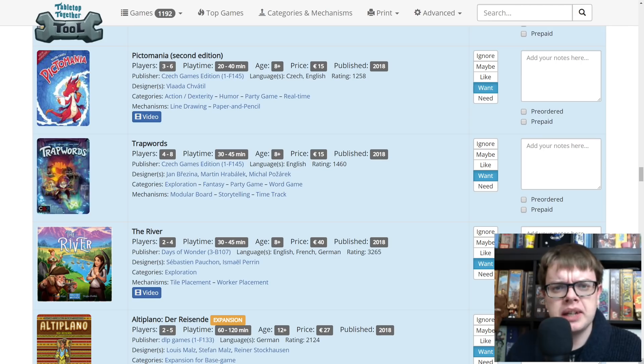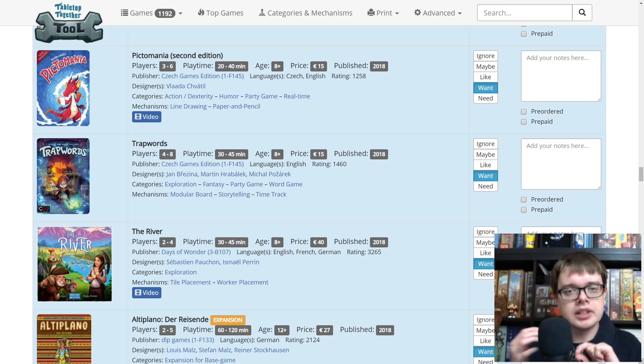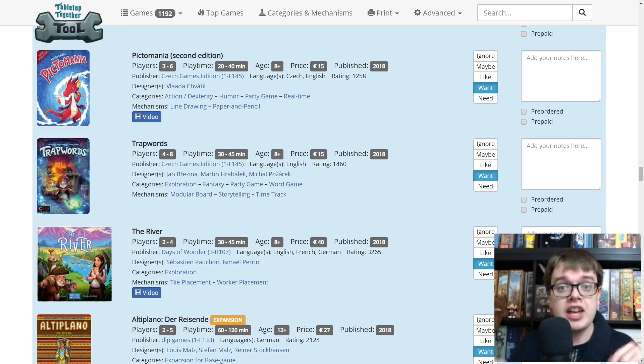Trapwords — I'm actually getting a copy. This is a game where you are playing in teams and one person on the team is the clue giver. They get given a card with a word on it — that's the word you're trying to get everyone in your team to guess. The other team gets to see that word too and writes on a pad a list of trap words they think you are going to say as clues. You don't know what those trap words are, and you're trying to avoid them while still trying to get your team to guess the word. Sounds like great fun.